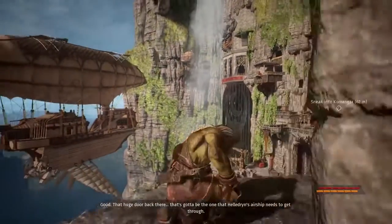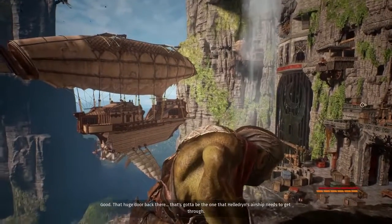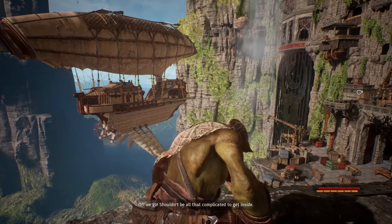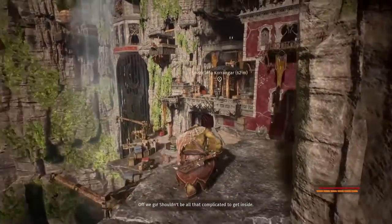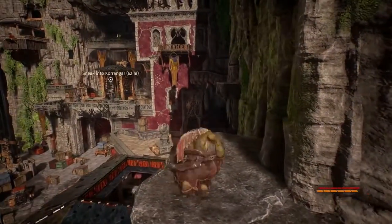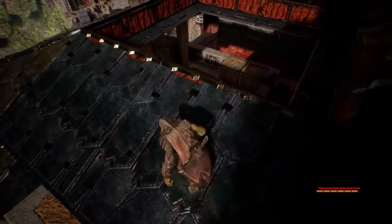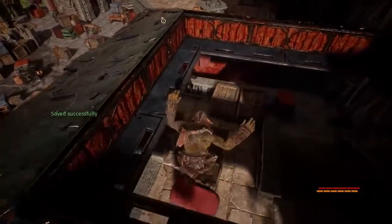Using verticality and shadows to your advantage, sneak your way through the large, open spaces patrolled by elves, humans, dwarves and other nuisances. Today we'll be avoiding and killing the humans and elves, but it depends on your playstyle. Keeping tabs on the amount of noise you're making is an important factor in your success.